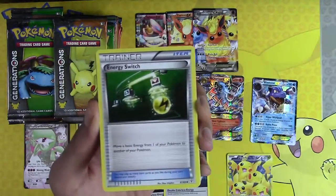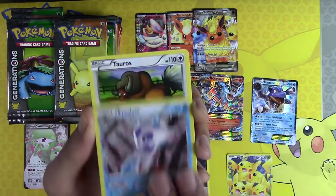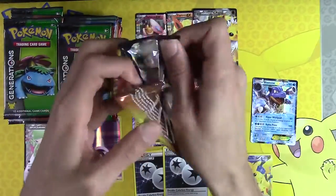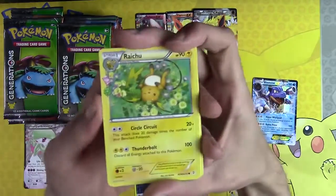Floral Crown, Energy Switch, Shauna, Reverse Holo Energy Switch, Frostlass, Tauros. Generations has definitely been treating me better — definitely been treating me better.